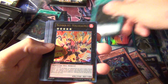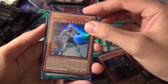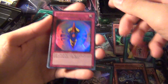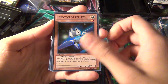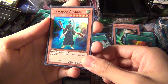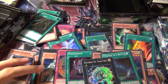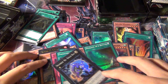Alright, third tin — those three guaranteed guys again, and another Number 61 Volcasaurus, a Galaxy Knight, another Galaxy Expedition — I got one in every tin, so now I've got a playset of that. Another Ga Ga Ga Shield, another Ga Ga Ga Back, another Photon Satellite, another Dimension Wanderer, another Dodo Warrior, a Chakra Archer, Message in a Bottle, and another Gold Rat. So I think I got probably 75 to 85% of all the cards in the set, maybe more.